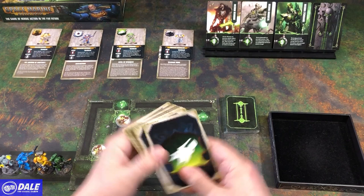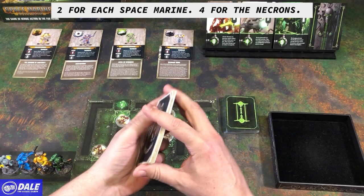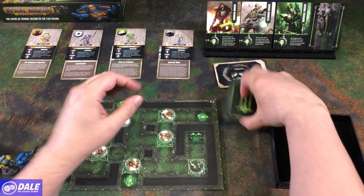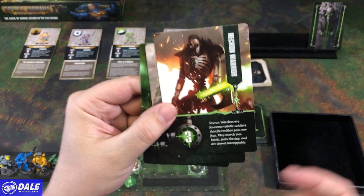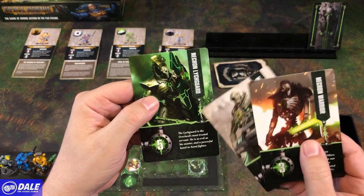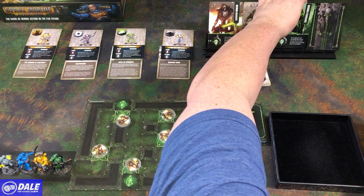We have two of each of all the Activations cards — give that a shuffle. Then our Necron deck, giving that a final shuffle. Then the Necrons we're facing: our Warriors, we need a 3 or higher to defeat; the Immortals, we need a 4 or higher; and the Lich Guards, 5 or higher.